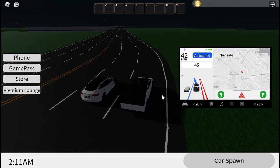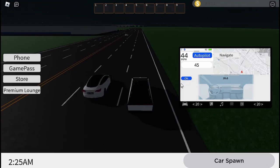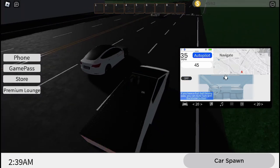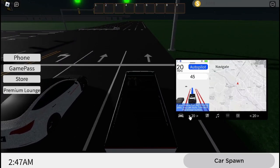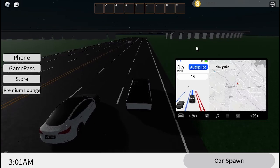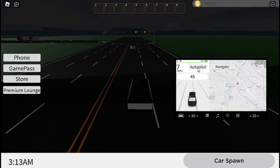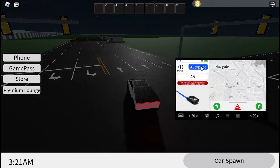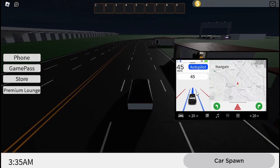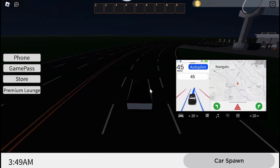How cool is that! It also has climate control. You can see it's just driving on its own. Now if I had a game pass, which is like 500 Robux, I'd be able to do lane switches, but I have to do lane switches on my own. I'll swerve into a lane, and as you can see it's just driving on its own, how like a real life Tesla would do it.